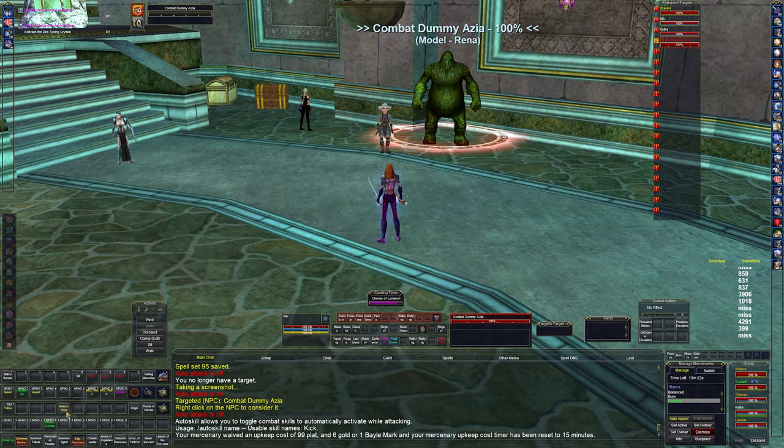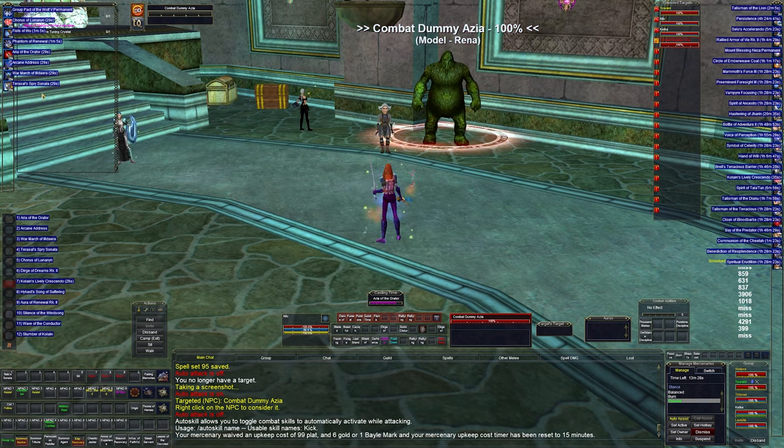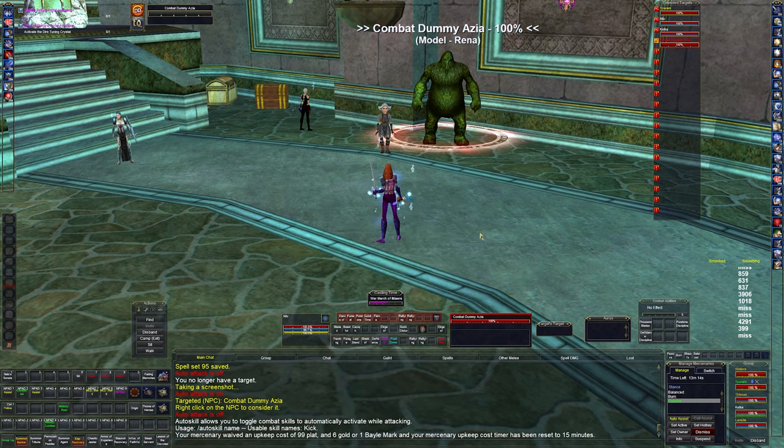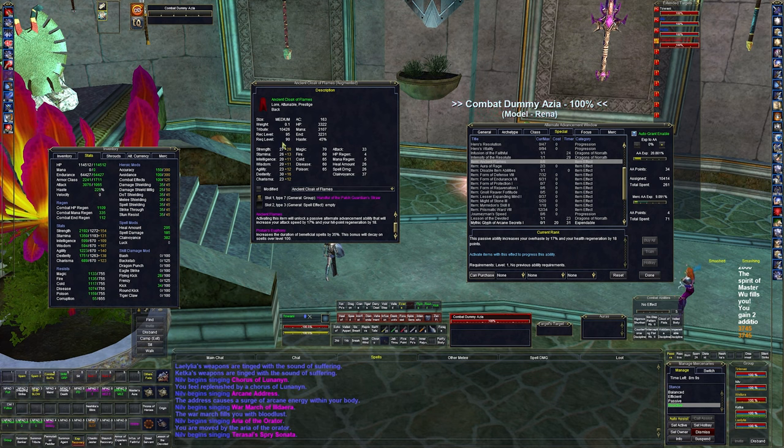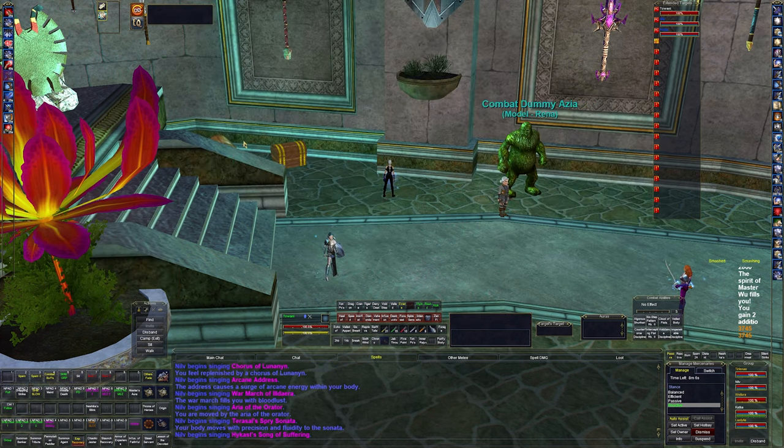So clicking the combat melody, it does Chorus, Crescendo, Aria of the Orator, Arcane Address, Warm March, and just gets them going. We're in the guild hall so none of these buffs expire, but you can see the timers at around 28 seconds. Song of Suffering gives three hits of extra damage. If we go over to Tuwani — who's what we're buffing — she's haste-capped at 225 right now.